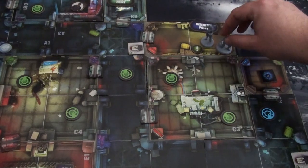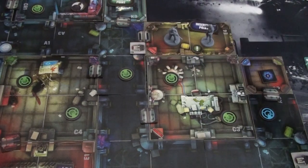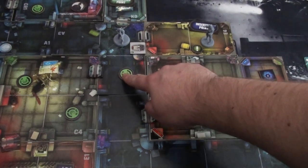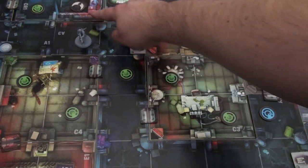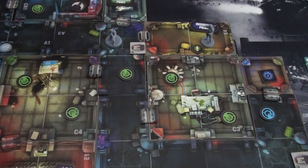I spend one movement token to move Billy two spaces. On a movement action, you can open one door for free. He moves up and opens the door, then moves into the next spot. Now we have line of sight to a blip and must spawn that enemy. Note that the camera here cannot see anything directly in its own space — we're safely underneath it. If we moved one space to the left the camera would see us.